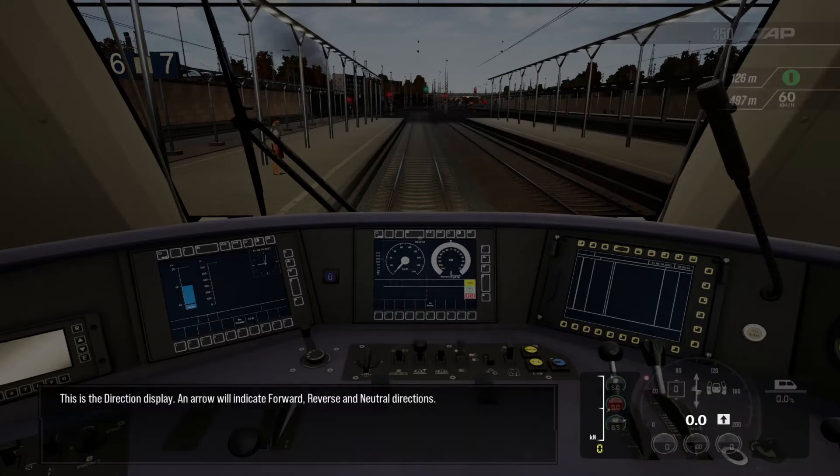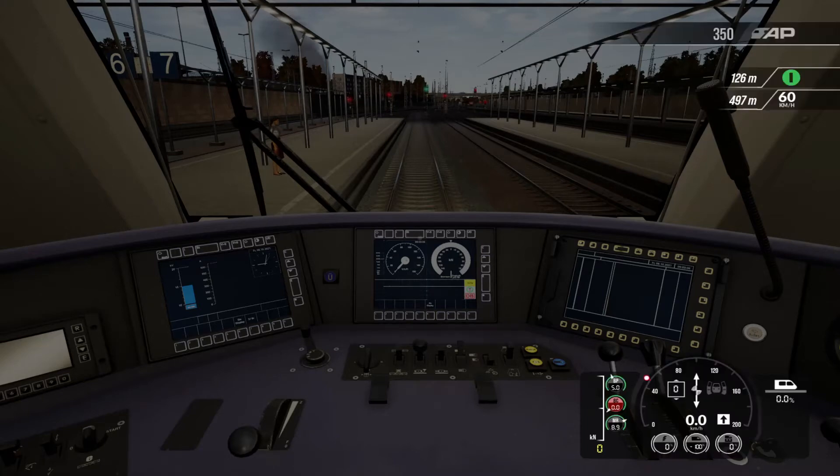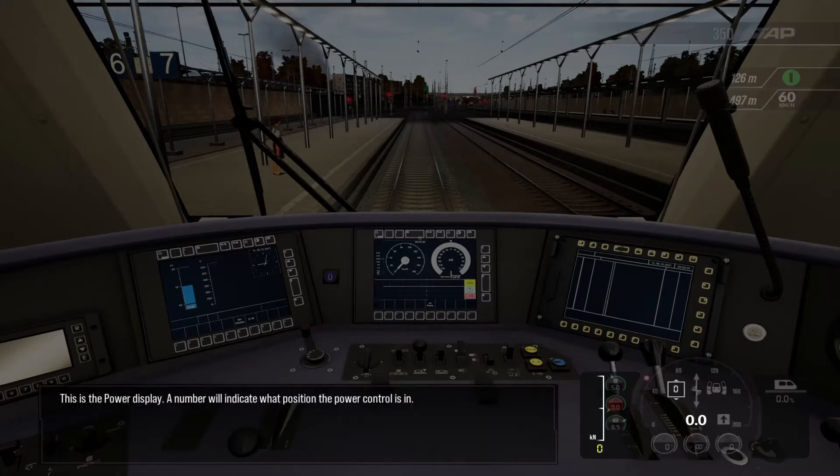This is the direction display. An arrow will indicate forward, reverse and neutral directions. This is the power display. A number will indicate the position the power control is in.